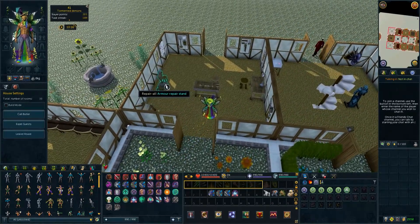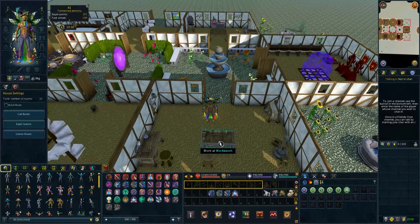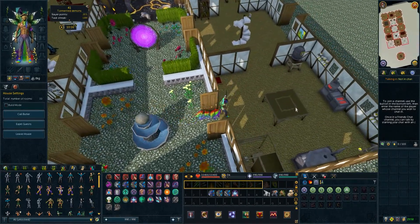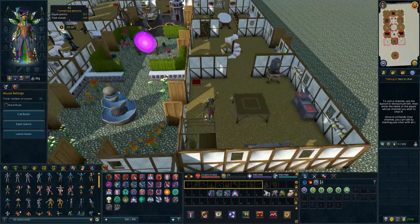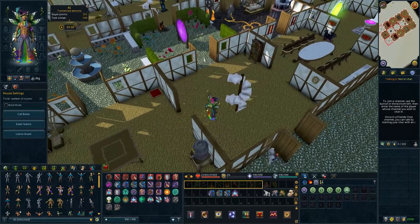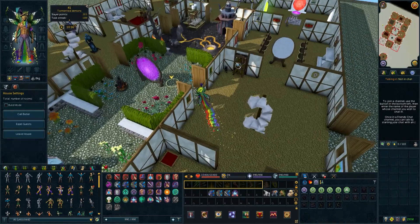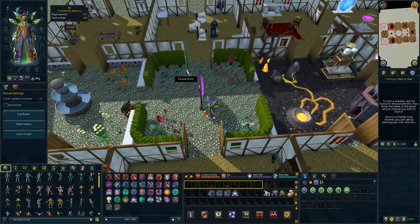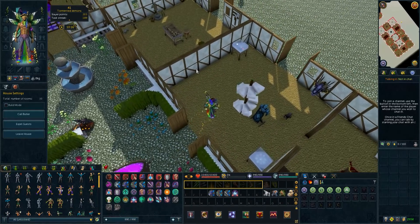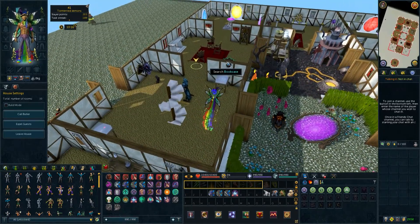To the left you have a workshop where you repair your armor, change your banner, and make some clockwork toys. On the right hand side you have a kitchen — pretty standard, got a little cat rug in the corner. The first set of stairs leads upstairs and downstairs into the dungeon. In the middle I've got the portal room, and then on the other side you have another set of stairs which do the same. Little bobblehead King Black Dragon on the wall.